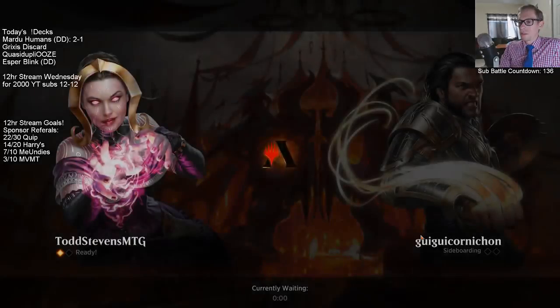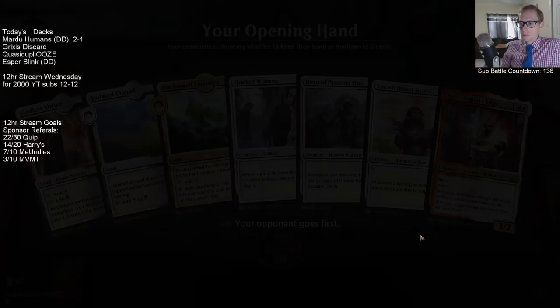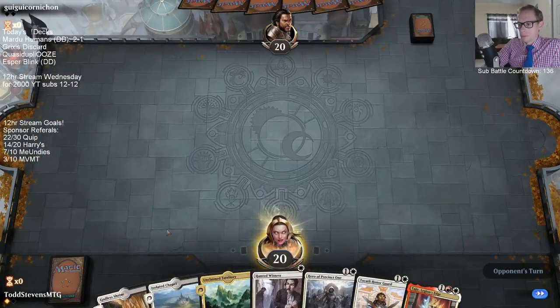I'm going to take out one Judith as well for an Unbreakable Formation. I feel like Unbreakable Formation could be a really good card for us. I'll keep this hand.